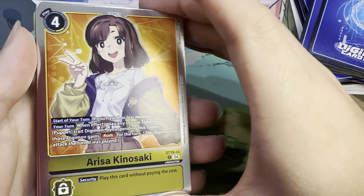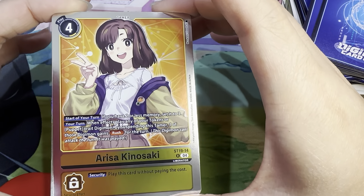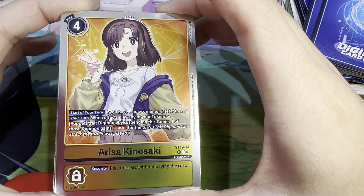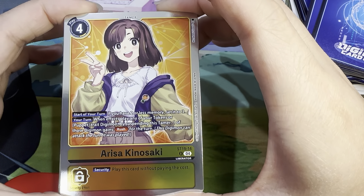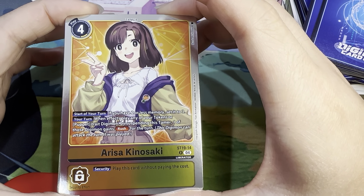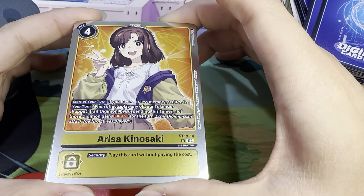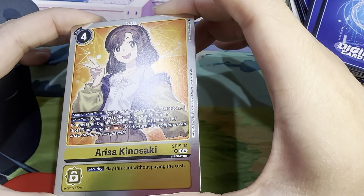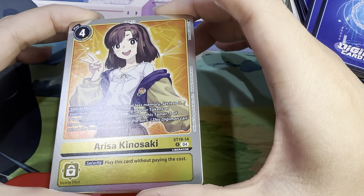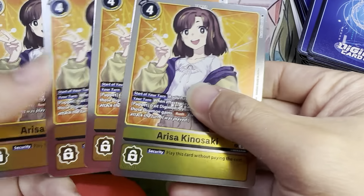And then Arisa Kinosaki — four play costs. Start of your turn: if you have two or less memory, set it to three. Your turn: when effects play any of your tokens or Puppet Trait Digimon, by suspending this Tamer, one of those Digimon gains Rush for the turn. Security effect: play this card without paying the cost, just like many other Tamers. You have four of these Arisas.